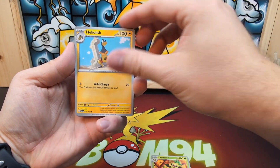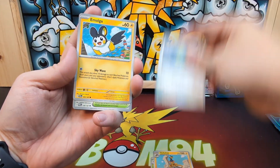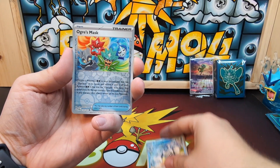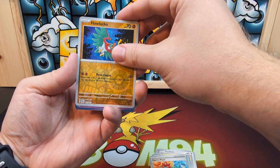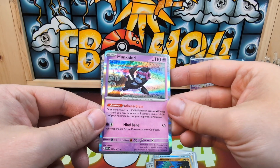Pack six: Thwackey, Heliolisk, Ducklett, Emolga, Festival Grounds, Glamour, Polywrath, Ogerpon Wellspring Mask, Ogerpon's Mask, Lucario, and a Munchlax — one of the new ones.